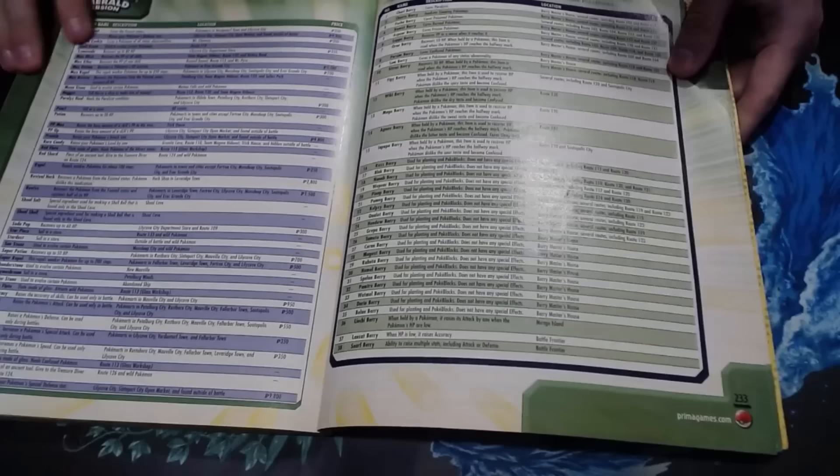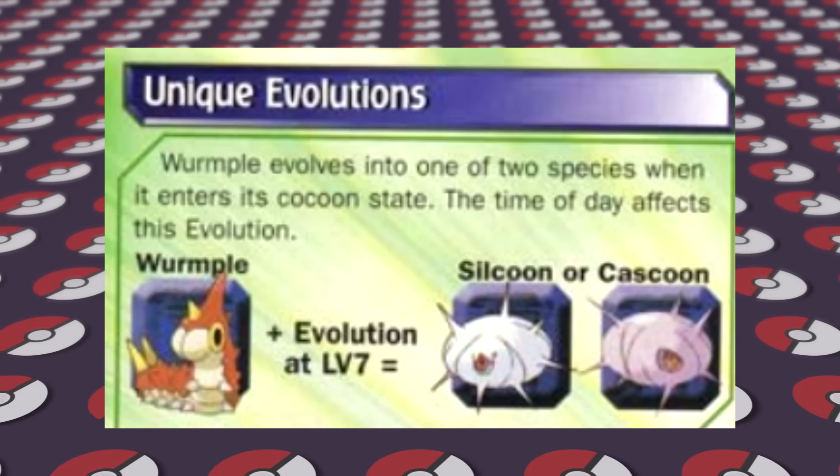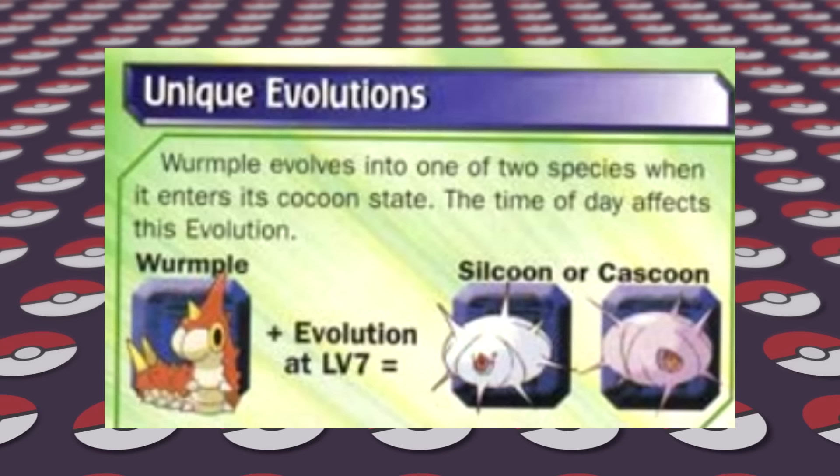A few pages down we start seeing the first mistakes in the guide, and I want to give a shoutout to Bulbapedia for having a whole webpage dedicated to this guide and all of its errors. First, it says that Wurmple evolving into Silcoon or Cascoon is affected by the time of day, although this is false — Wurmple will just randomly evolve into either one. The Pokedex section in the back even correctly says Wurmple's evolution is random, which contradicts what was stated earlier.